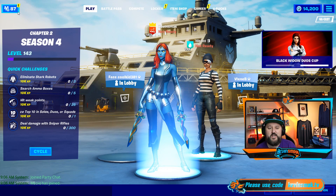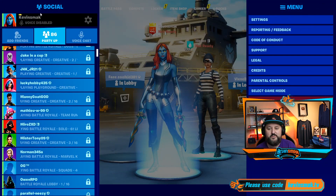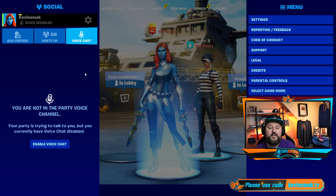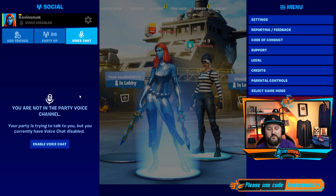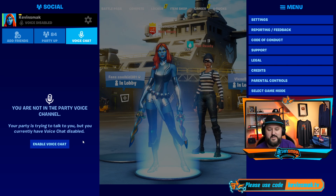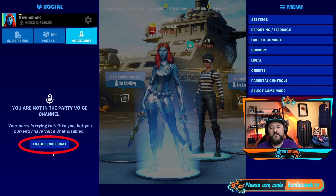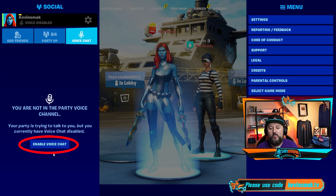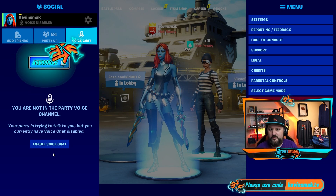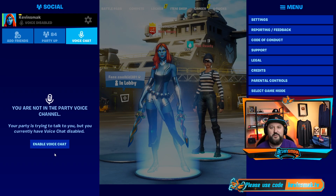Now they've moved voice chat into your friends list. So you click on your friends list and then there's a voice chat option — go ahead and click on that. Here it says you are not in the party voice channel; your party is trying to talk to you but you currently have voice chat disabled. Once you click enable voice chat, you'll be able to talk. But then you can no longer turn voice chat off from here — you have to go somewhere else.